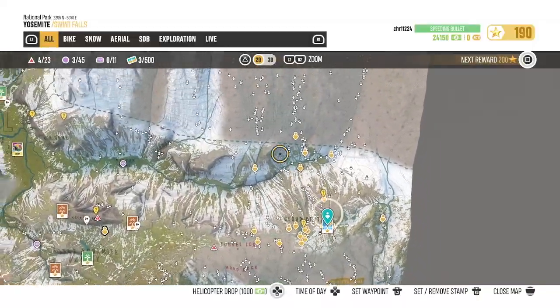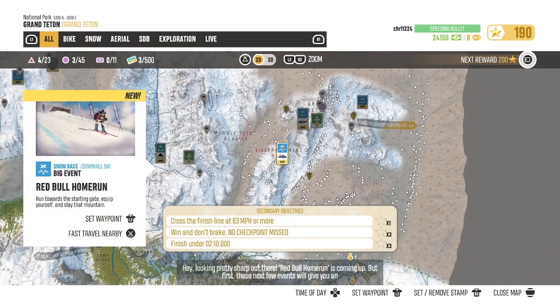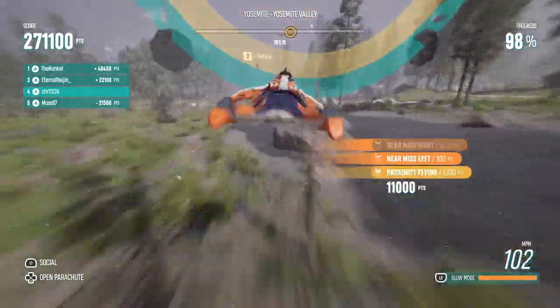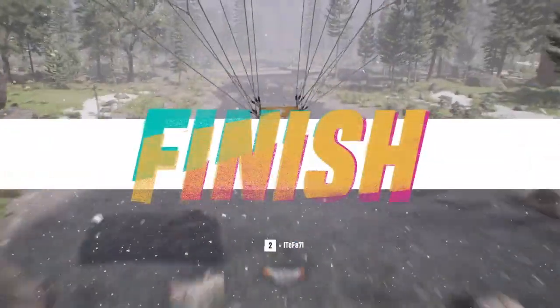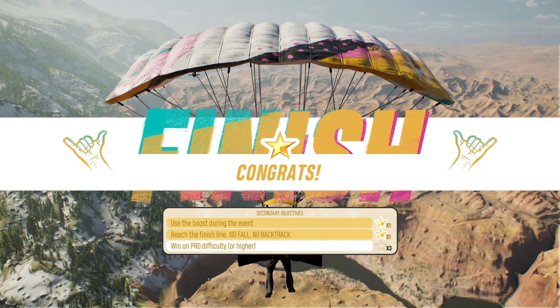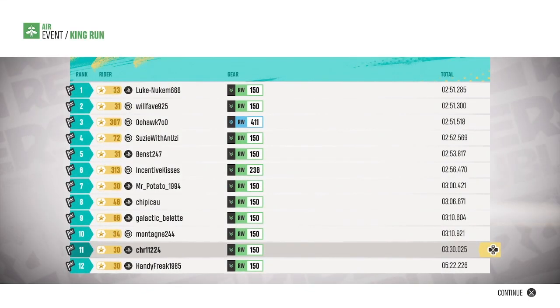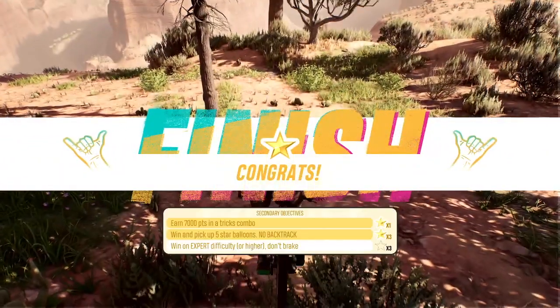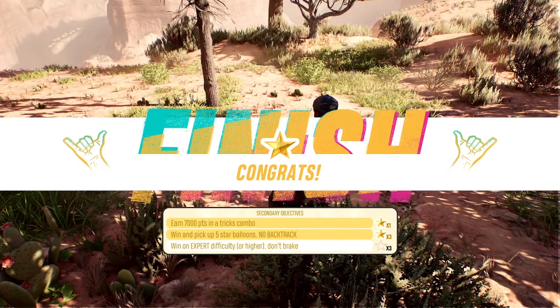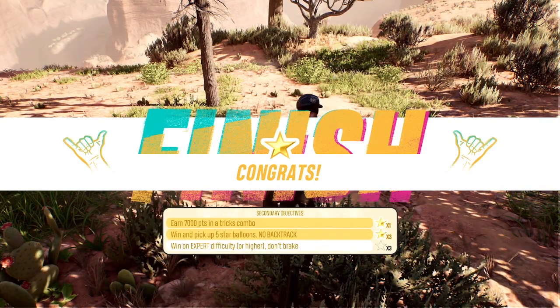Events pop up all over the map and are races or trick contests. But the thing that mystifies me is that no matter how badly you perform, you get a star anyway — stars being things that help you upgrade your gear. Theoretically, a toddler could have the controller and be rewarded the same amount as you, even if you come in first. There are optional tasks for more stars, but you shouldn't be rewarded with a completion for doing awful.